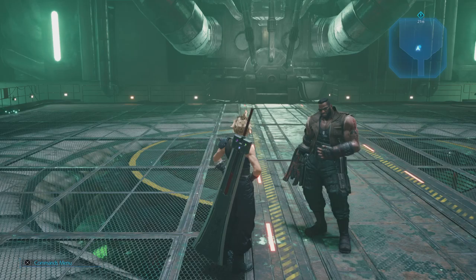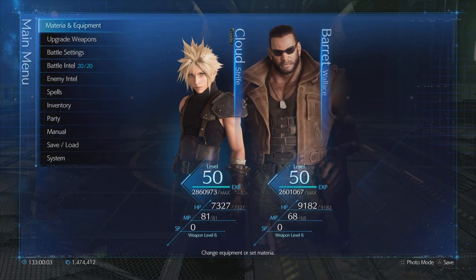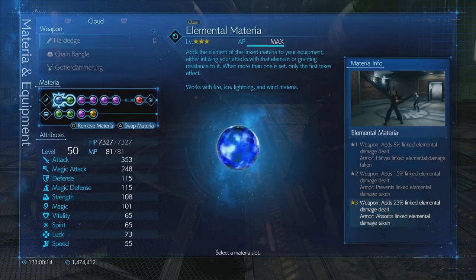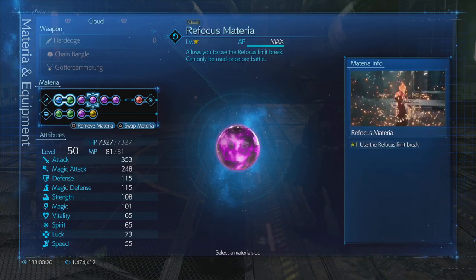We'll do a quick review of my materia and weapon loadout. I have Cloud and Barret. Cloud will be using Hard Edge and will mainly be a damage melee fighter. We have the chain bangle and got a Dameron for the Refocus limit break. I'm going to do lightning element on the weapon.